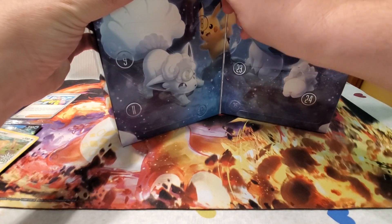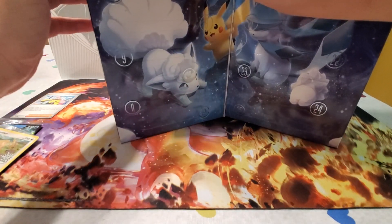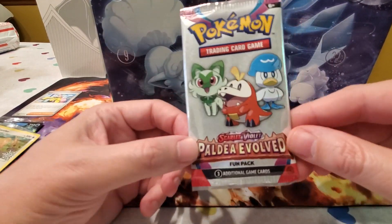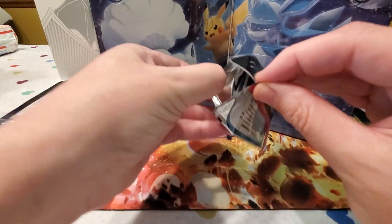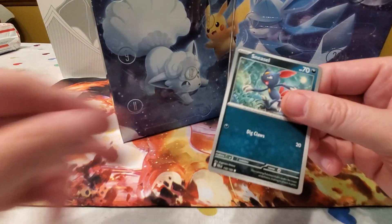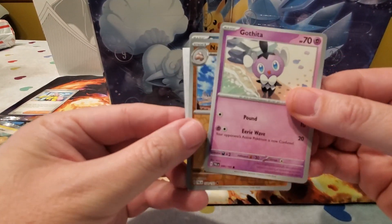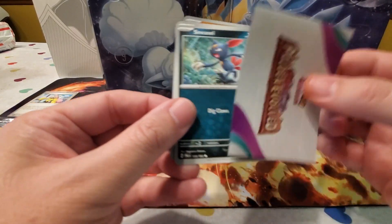Day six is one of the special holiday fun packs — a Scarlet Violet Paldea Evolved fun pack. These only have three cards in them, kind of like the pop series or the little Halloween trick-or-treat booster things. We got a Sneasel, a Gothita, and a Klawf.